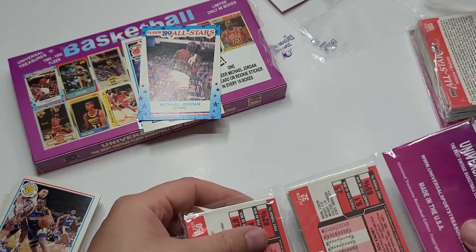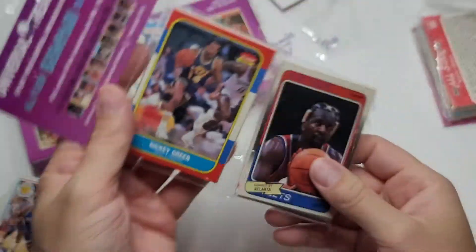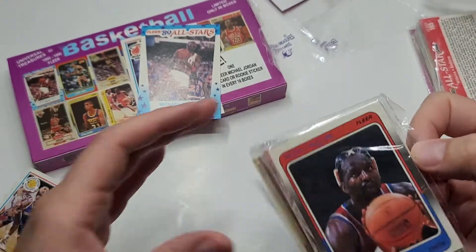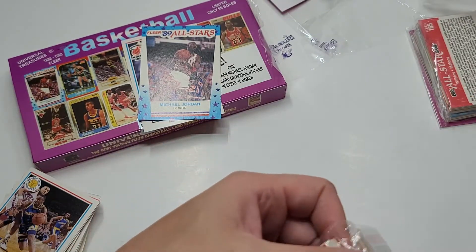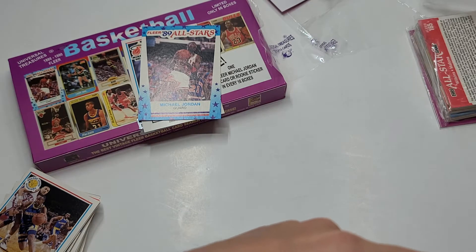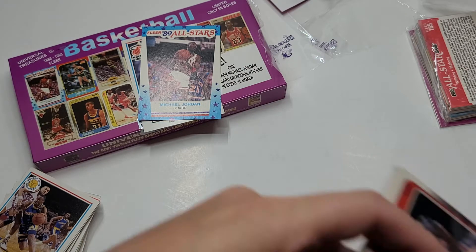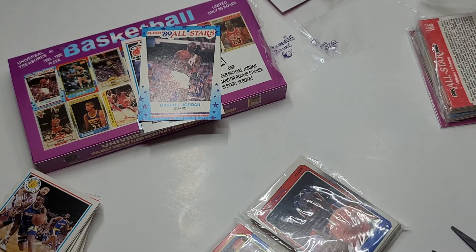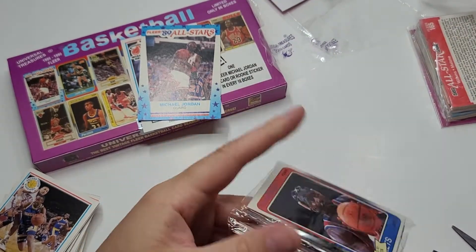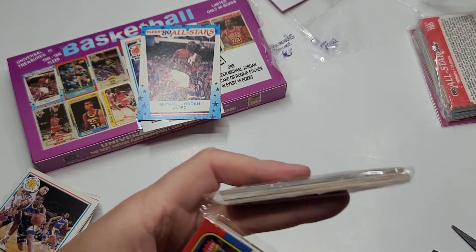Now we have pack number two — Isaiah and Blackman on the back from 89, and Ricky Green and Moses Malone on the front. Scissors, do your best. I need some better scissors. I'm going to pause the video — I think I have some better scissors. Better. Here we go. Oh, man. These scissors, I swear.